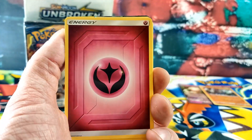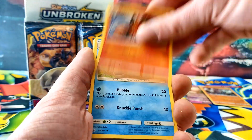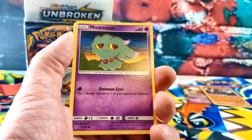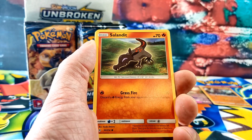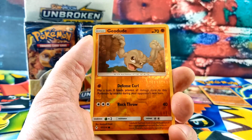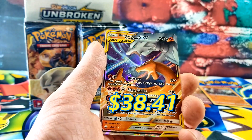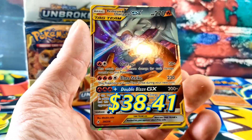Fairy Energy, Metapod, Torracat, Poliwhirl, Murkrow, Oddish, Misdreavus, Salandit, Glameow. A Geodude is the reverse. And the rare card is... oh dude! Wow — who's that? Charizard! Oh, it's a Charizard — awesome!